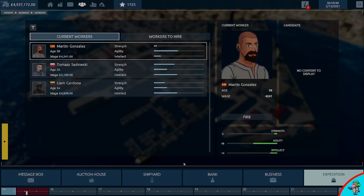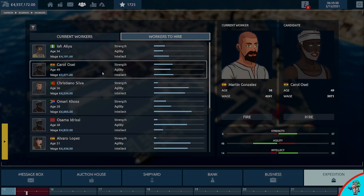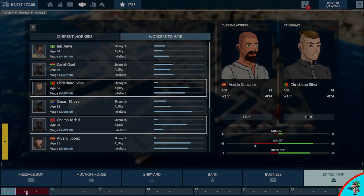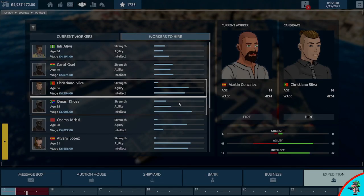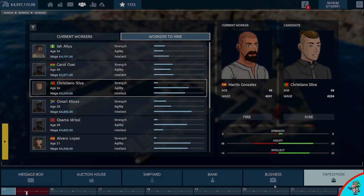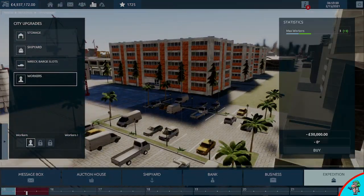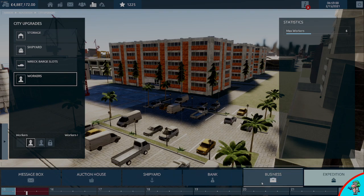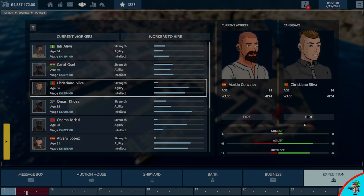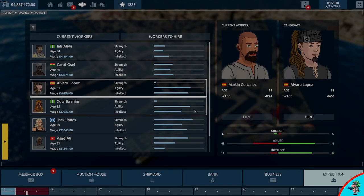The first thing we're going to need to do is buy a few workers. You can go through and look at all their stats and get people with better stats for more money - it's entirely up to you. If you find that you can't do this, go into the business city, select Upgrade Workers, and buy the upgrade. You need to do this because without it you will not be able to use the boat.